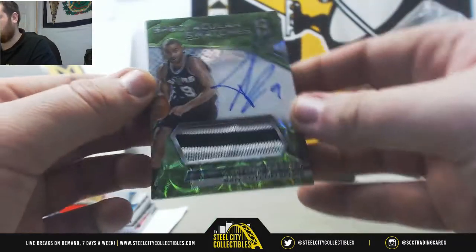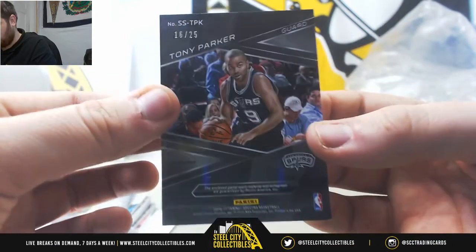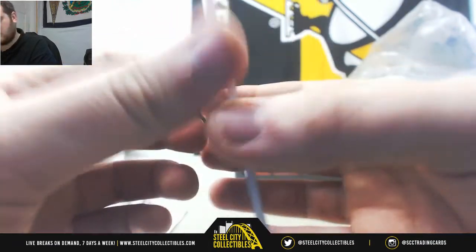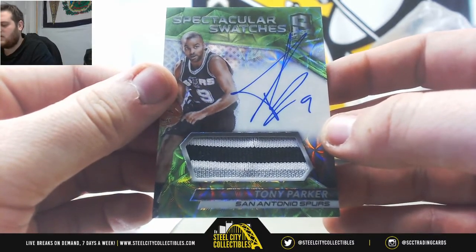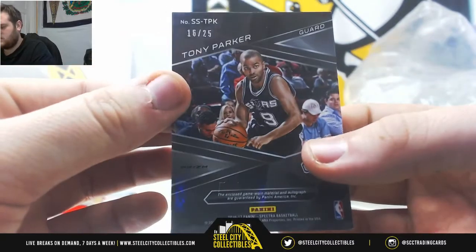And our final card — Tony Parker for the Spurs, that's 16 out of 25. Zero number six — Brandon IN. Patch auto, Tony Parker, nice on-card auto right there. 16 out of 25, Tony Parker.